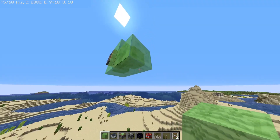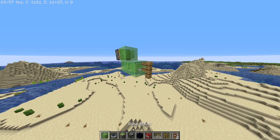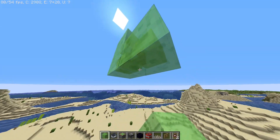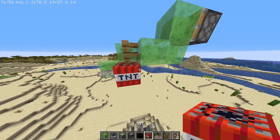First you make an L-shape with slime blocks, put a fence post there, make another L-shape, put a coral there, and TNT there.